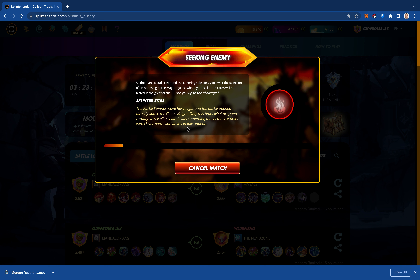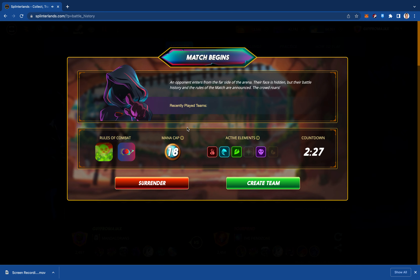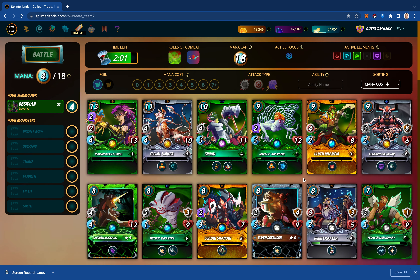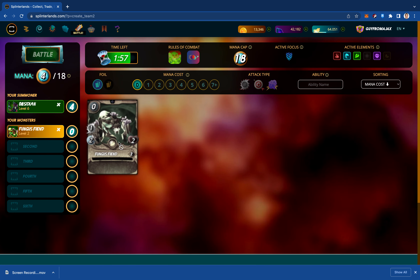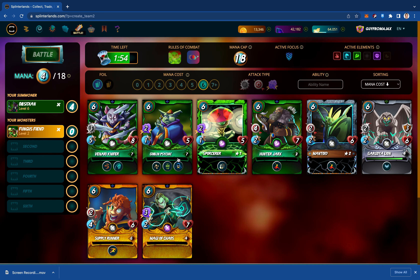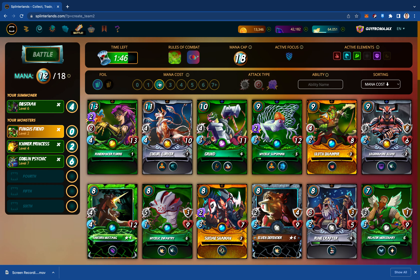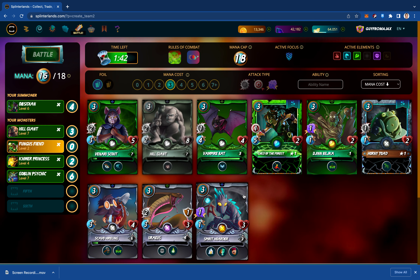I think we're going to hit a point in Web3 games — I think there are a lot of very compelling games in development right now. I'll talk a little bit about that during the next break. So we're going Noxious Fumes and Reverse Speed, 18 mana. I'm going to lean into Obsidian — go with Heavy Magic. Obviously put my Fiend in here. We'll go with the Goblin Psychic and his one speed. We'll go with the Princess and stick her in there. I'll put a Hill Giant in the tank position and we'll let Uraeus man the anchor spot.